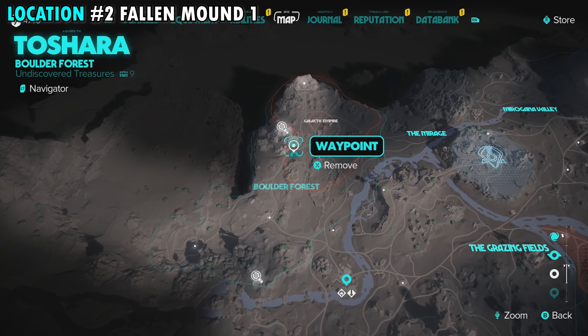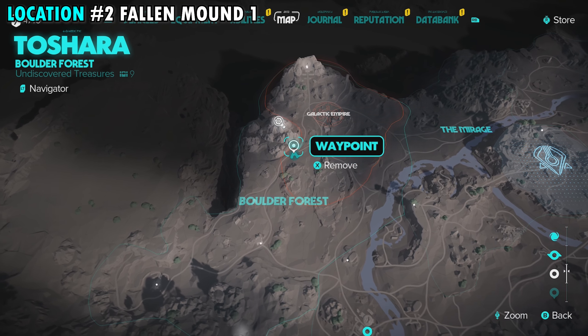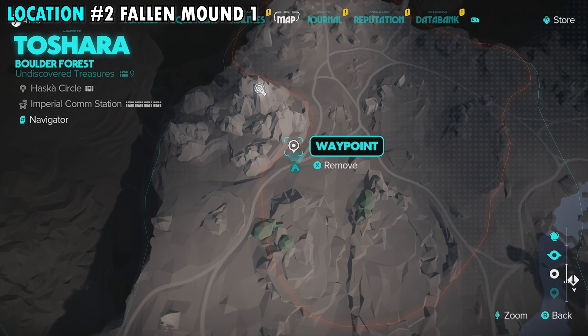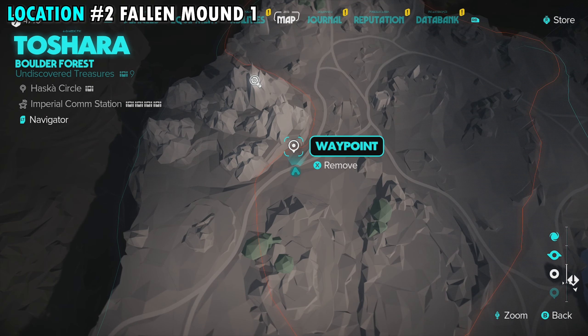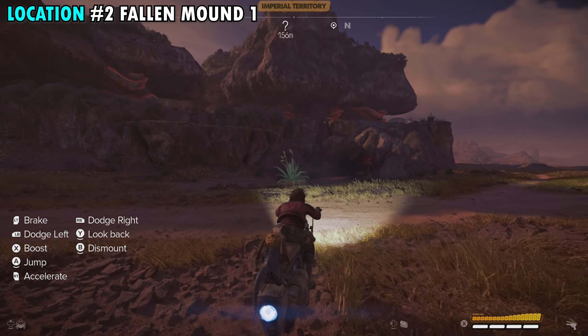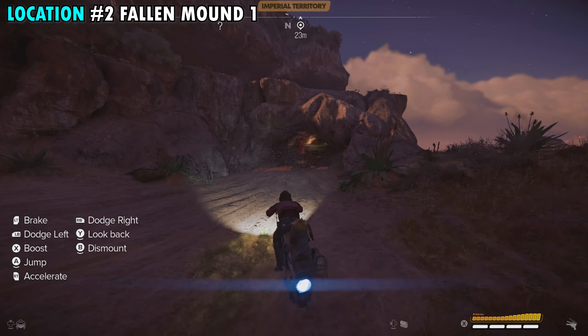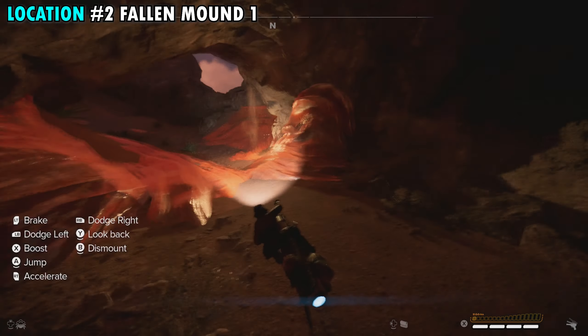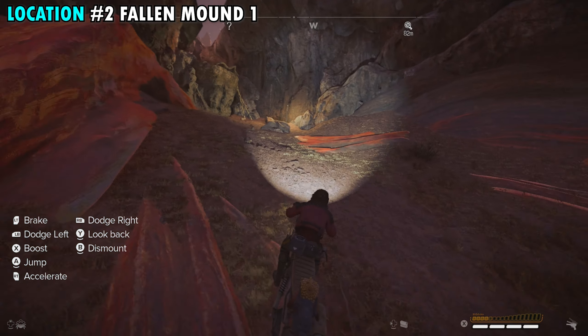Our next couple of treasures are going to be found at the Fallen Mound. We'll show you that location as we zoom in on the map. To get inside, you want to make your way right to where the marker is along the main path. We're going to go north into this mountain, and just off the path you're going to find a tunnel that leads into the mountain.